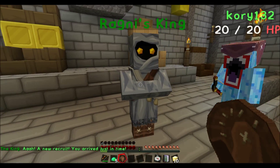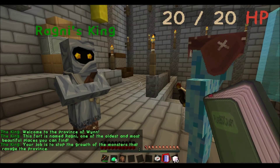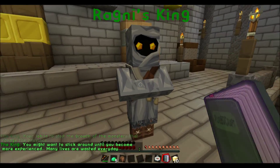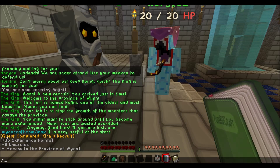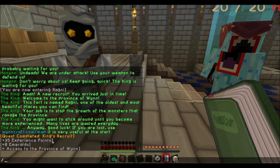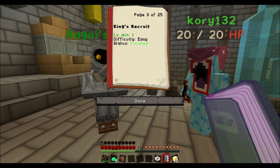The king says: 'New recruit, you've just arrived.' He's welcoming us. There we go — we've just completed it. As you can see, it says quest completed: King's Recruit. We've just got five experience points, eight emeralds, and access — basically access to the server. And in our quest book, four percent complete. We've completed it.